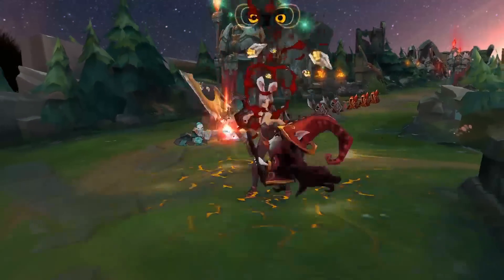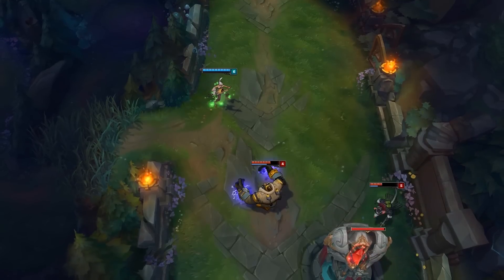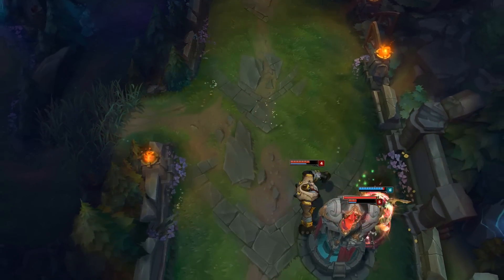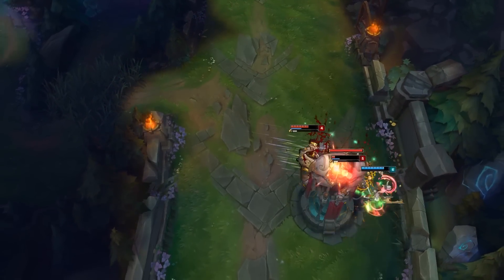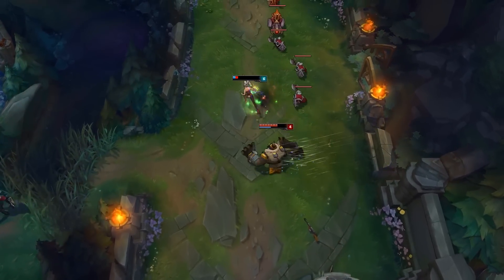Riven's a bruiser for the most part. You can play her as an assassin if you want to, or if the enemy team comp allows for it. You go in and deal as much damage as you can before you die, or just go in, dive for the squishies and get out cleanly with low cooldowns, no mana costs, no restrictions on how often you can cast your spells really.